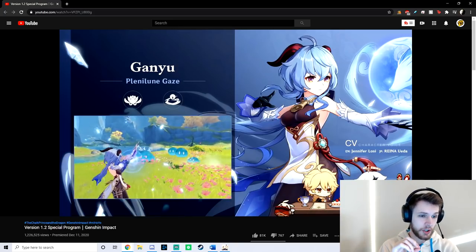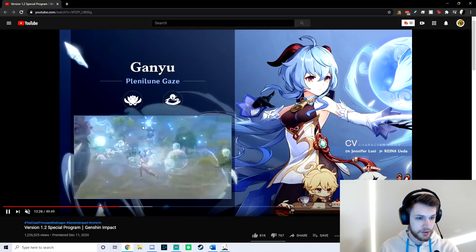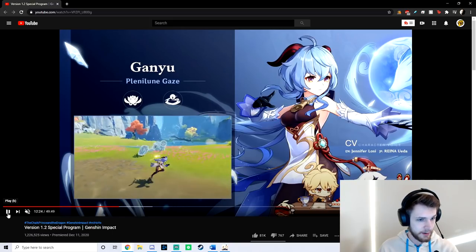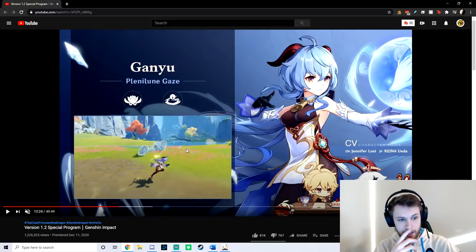So here you can see there's a double charge shot, and this is actually really important to discussing the sets, because it looks like after you shoot the charge shot, it leaves an AoE behind, and that AoE does cryo damage. You can see that the slimes freeze here, which means it is cryo — it's doing an ice AoE that is freezing all of the hydro slimes.